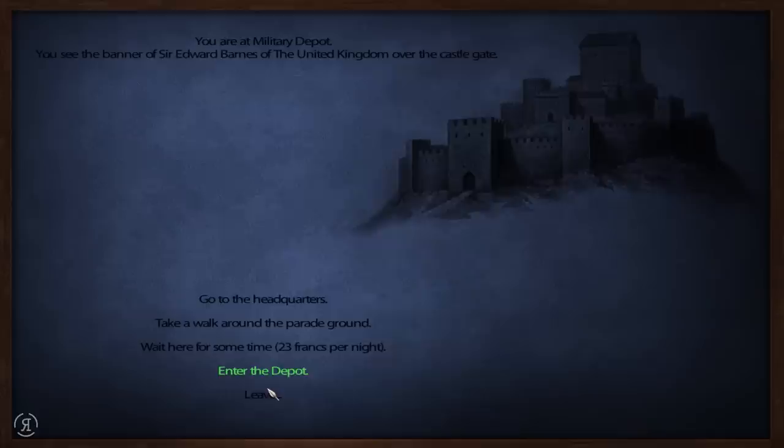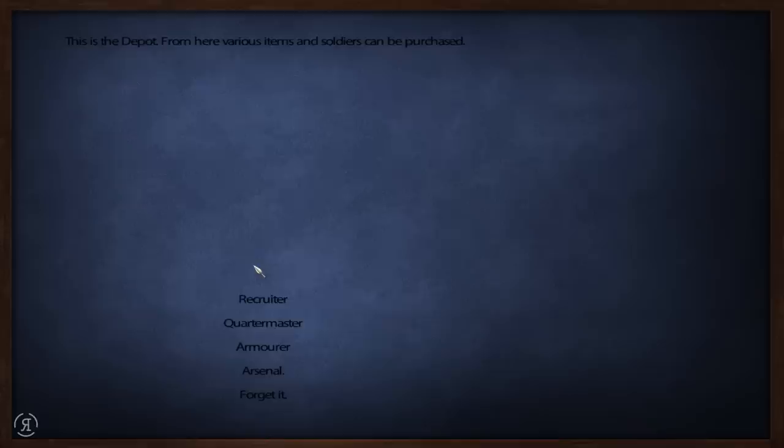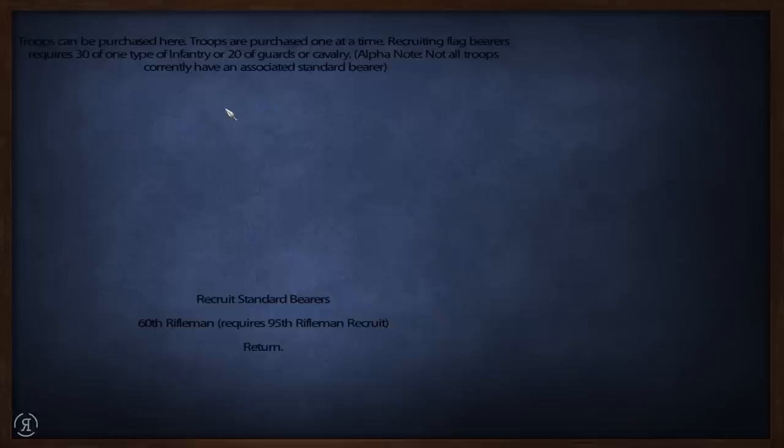I feel that the fellow or fellows who created this mod have done such an amazing job on the scenes that they surely have changed the siege mechanics too, but obviously I have no idea at the moment. Before we do anything like that, I do want to explore the military depot which we heard about in the previous episode. Entering the depot, we have four different options: one is a recruiter where troops can be purchased one at a time. Recruiting flag bearers requires 30 of one type of infantry or 20 of guards or cavalry.